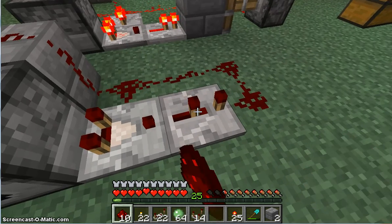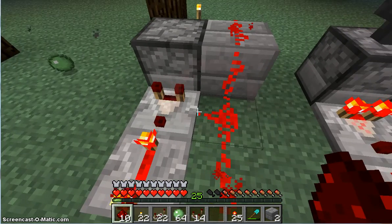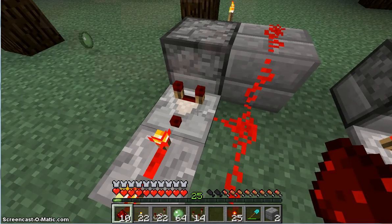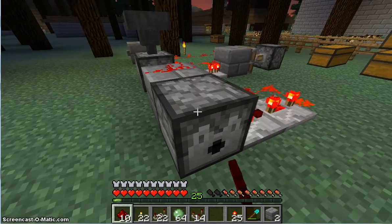Now you can actually see that a bit better if I delay it a little bit. So now it is on 4 ticks, and you can see these two alternating. As soon as this turns on, the comparator turns off. As soon as it turns off, it turns on again because of the inventory of the dispenser.